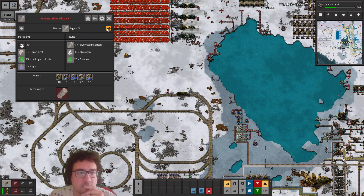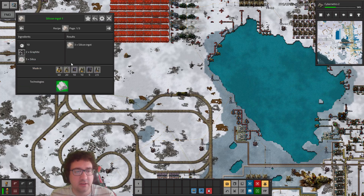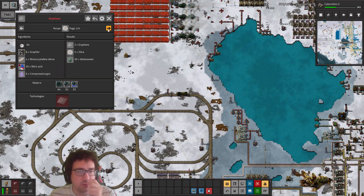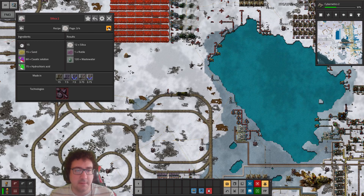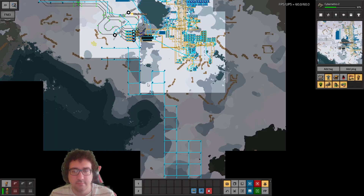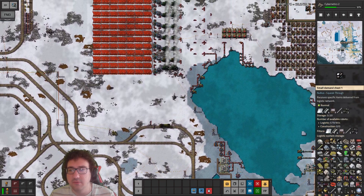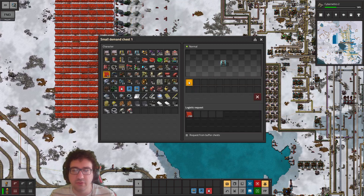We have a level two recipe for polycrystalline silicon but that's quite far away. So for now we need to do this — it's also kind of far away. We could also go for upgrading the windmills, that's another option. We did set up a little bit of production for these guys — we have 13, which isn't gonna be enough, but we'll place them.